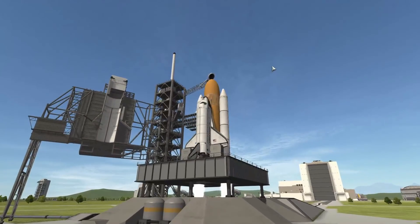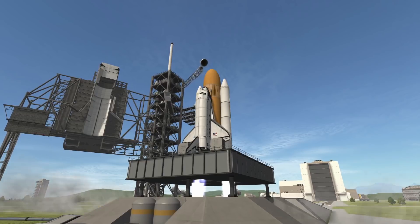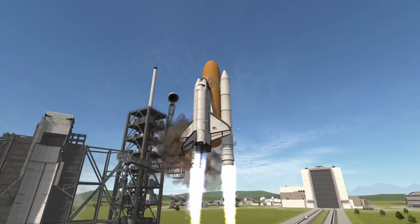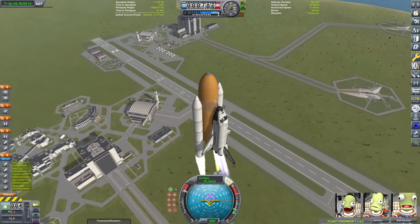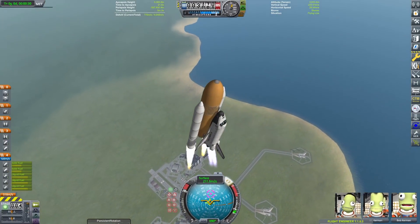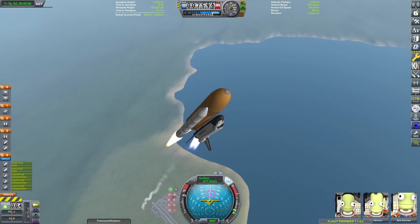Hello everybody, welcome back to another Kerbal Space Program video. In today's video we are going to be recreating every single spacecraft that has visited the International Space Station and sending them there. They're going to dock up and we're going to have all of them docked together — it's going to be really cool. Very unrealistic, obviously, because a lot of these craft are retired and stuff, but I thought it would be pretty cool to fill up all the docking ports.